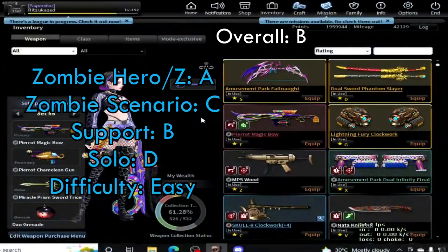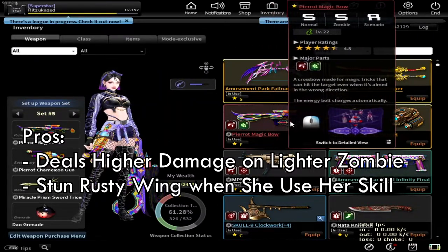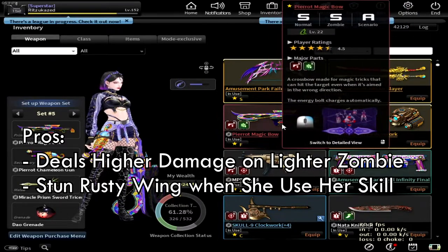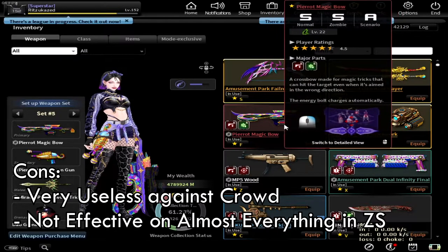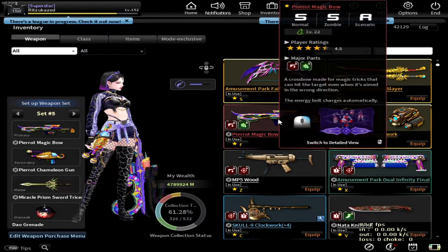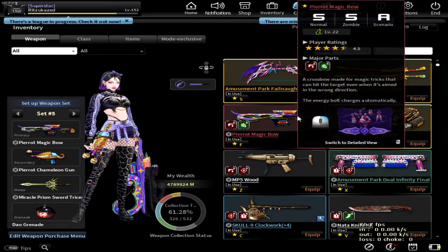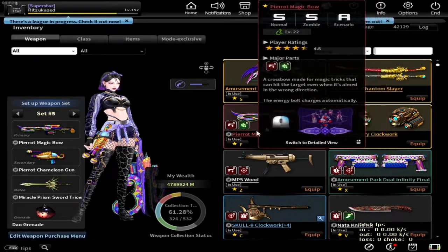To summarize, Peared Magic Bow is only useful in Zombie Mode because it deals higher damage, can easily kill lighter zombies, and can stun a Rusty Wing. Unfortunately, if there are a lot of zombies around you, the weapon becomes very useless because the Energy Bolt's auto-aim feature makes it hard to kill a single zombie. In Zombie Scanner, I don't recommend it. As for the price, this weapon is very cheap — you just have to buy the Season Pass and reach level 70 to get it permanently.